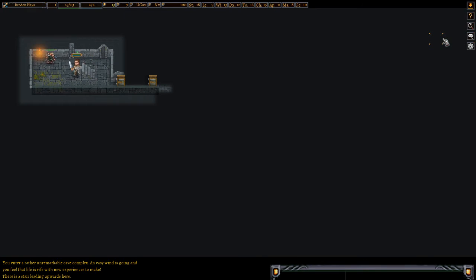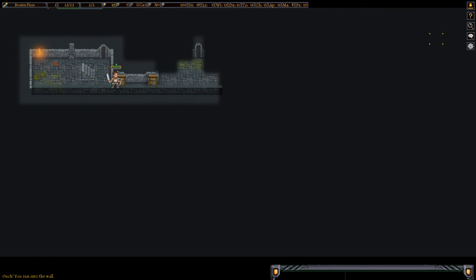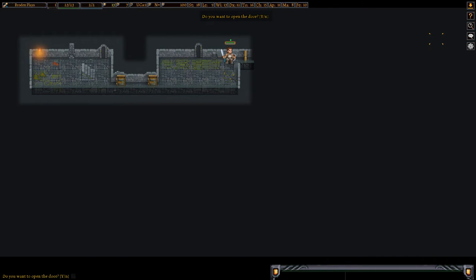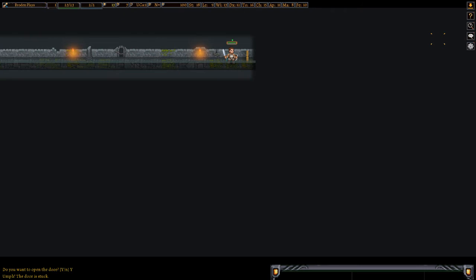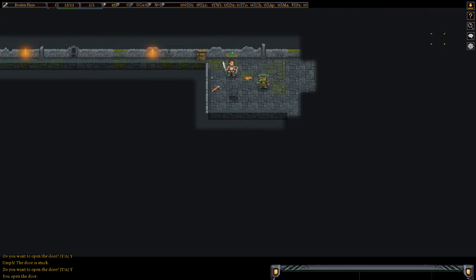Let's go to advanced key bindings and essential command overview. W-dot or W-5 is extended wait — you'll basically wait until you heal up or something else happens. Pick up items is comma, which is close to the numpad. Shoot and throw missiles is lowercase T. If it's an uppercase letter, you'll need to hold shift. L means examine an environment — I'll show that later.